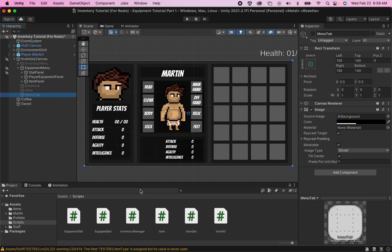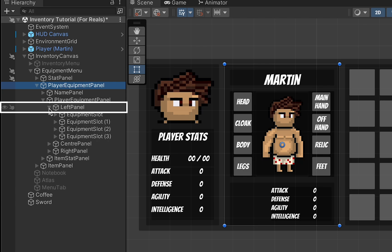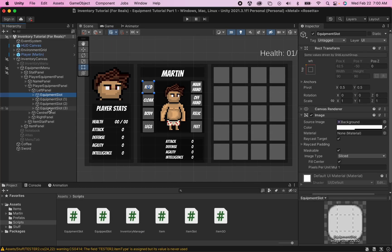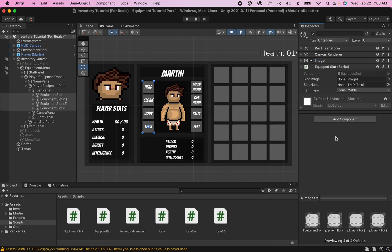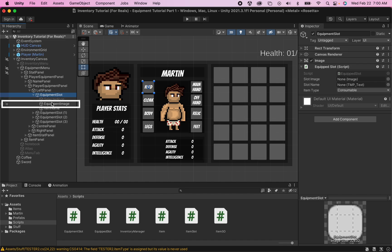Now back in Unity we still have a little bit of heavy lifting to do. I'll head into my equipment menu, go to my player equipment panel and open that up, then open the actual player equipment panel starting with the left one. We've got our four equipment slots — the first is for our head and so on down the left panel. I'll shift click all four, head over to the inspector, minimize the existing components, and add in the equipped slot script. This next part has to be done individually — starting with the head slot, you just need to hook things up so the equipment image goes into the slot image and the item name goes into the slot name. You also need to tell this slot what type of slot it is — in this case, a head slot. You can then go ahead and do that for all of the left panel and right panel.